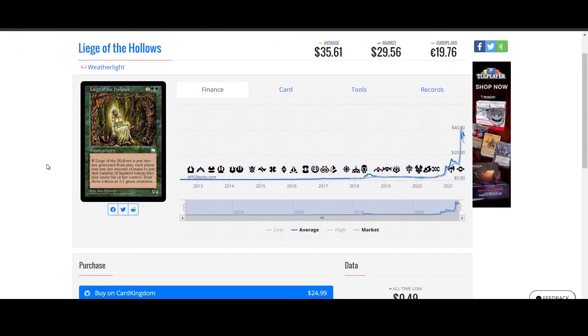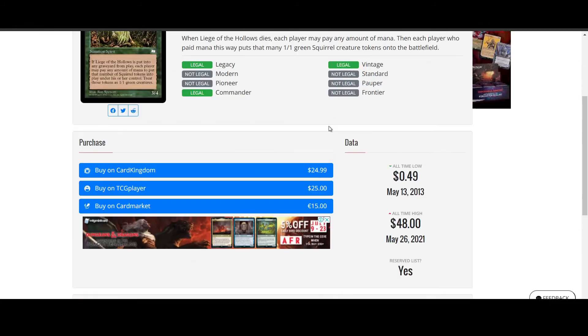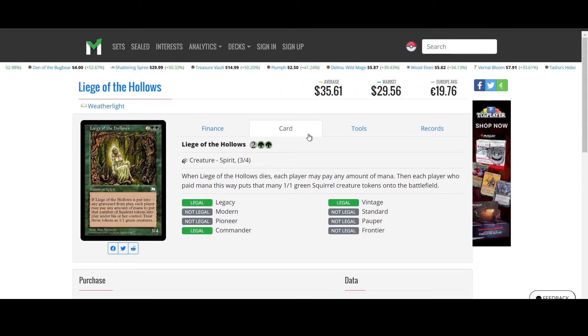Next card: Liege of the Hollows from Weatherlight. Two colorless, two green for a 3/4 spirit. If Liege of the Hollows dies, each player may pay any amount of mana, then each player who paid mana this way puts that many 1/1 green squirrel creature tokens onto the battlefield. I was planning to make a squirrel deck but didn't realize how many squirrel cards are actually on the reserve list. This card is decent — if you're in green you can tap more mana than most opponents, and if you have ways to abuse squirrel sacrifice synergies, you might break it.